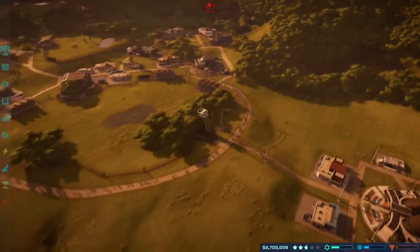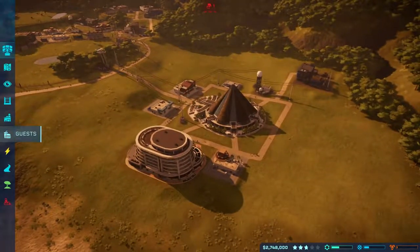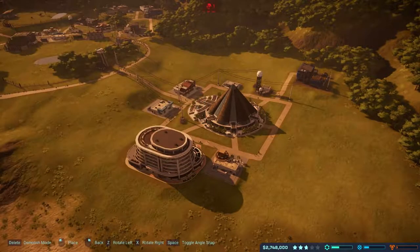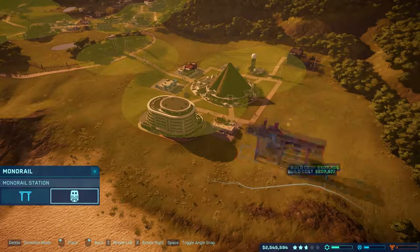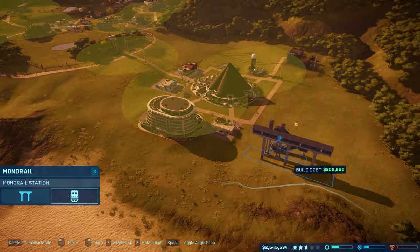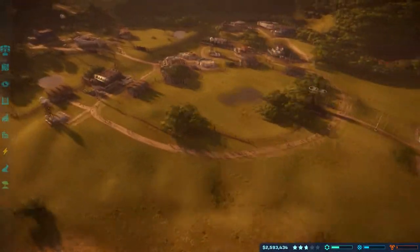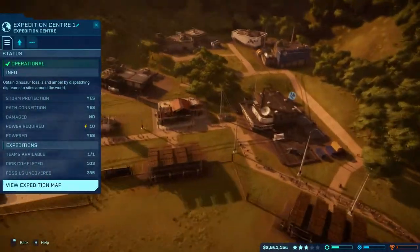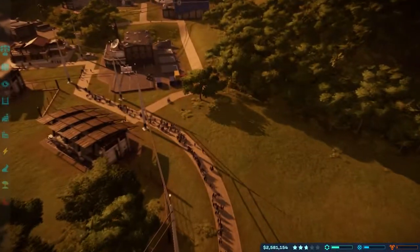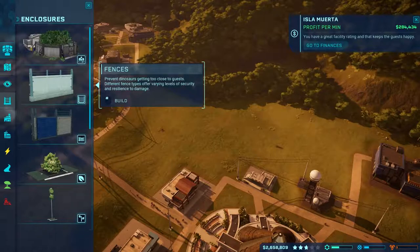We definitely need the monorail - look at all the people. Should we build a monorail station? It costs around 200,000. We could have a monorail station here, but we've nowhere to connect it to. That's why we definitely need another exhibit in here. I think we're going to go with the good old Ceratosaurus.